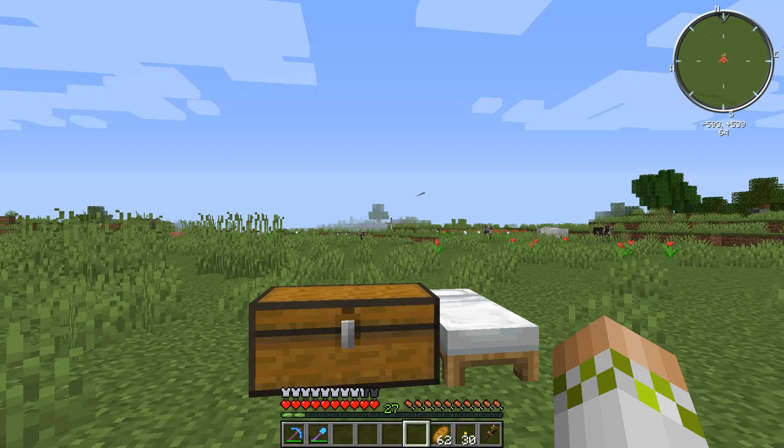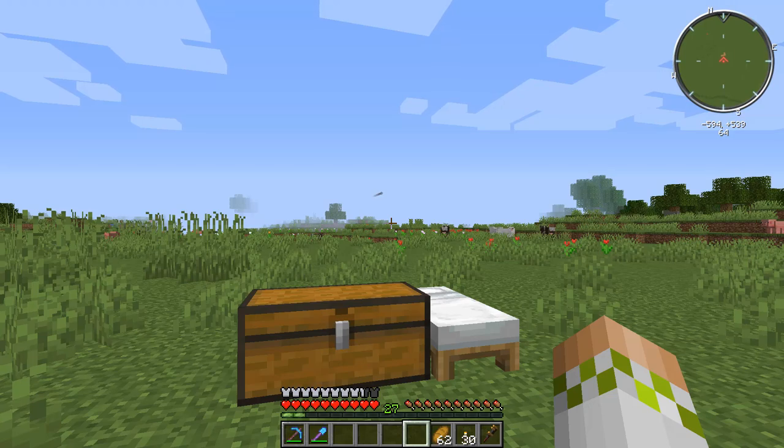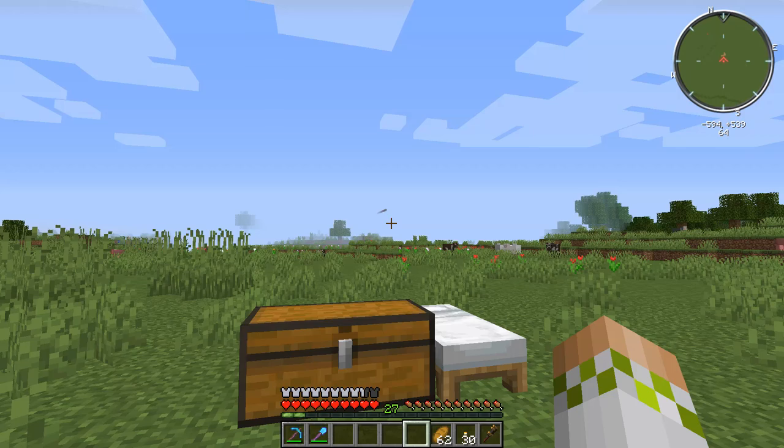The one we're going to be going over today actually falls right in the middle in terms of difficulty and item yield compared to the two we've already done. It's not that complicated to set up - it's very basic redstone and not a ton of blocks - but it's also going to get you about 50,000 items, which is about 14 double chests completely full with stacks of 64. That's a fair bit of items and it really doesn't require much time investment, so I think this is one of the best options for automated mining in Create.